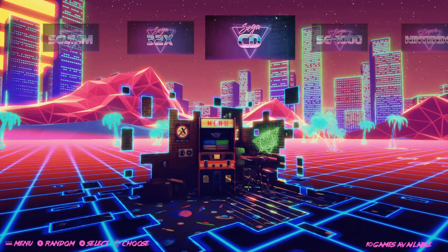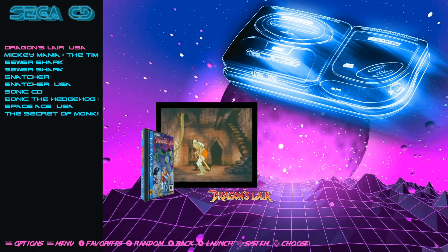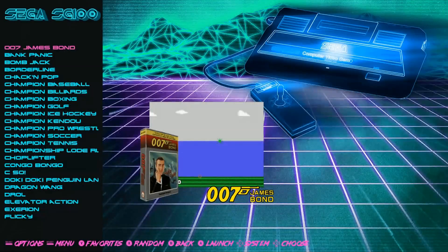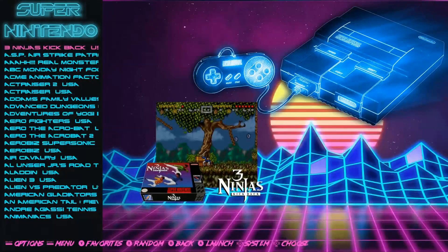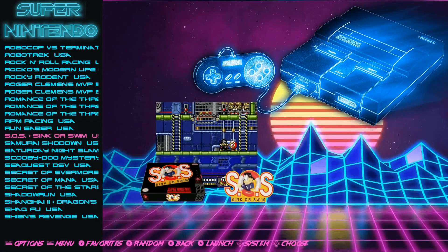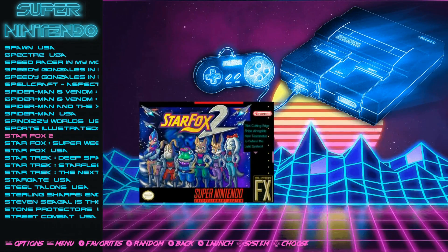Sega 32X: 39 games. Sega CD: 10 games — a little less here, they do take up a lot of space, so this is where they're saving space on this image. That is all the games for 32X. SG-1000: 68. Super Nintendo: 805 — there must be some hack games, beta or alpha games in there. Let's check if they have Star Fox 2 — yes, Star Fox 2 is here.